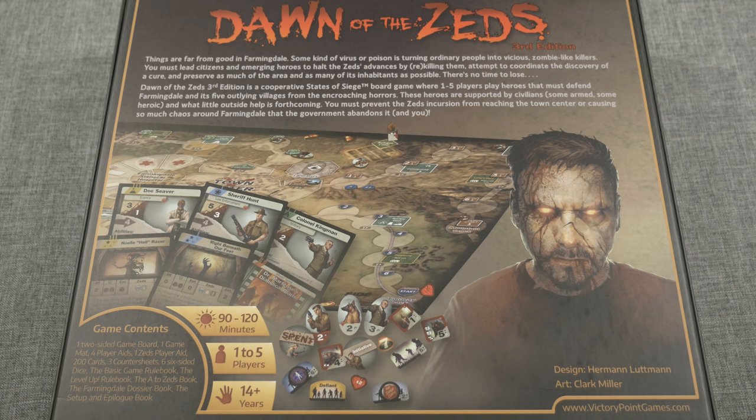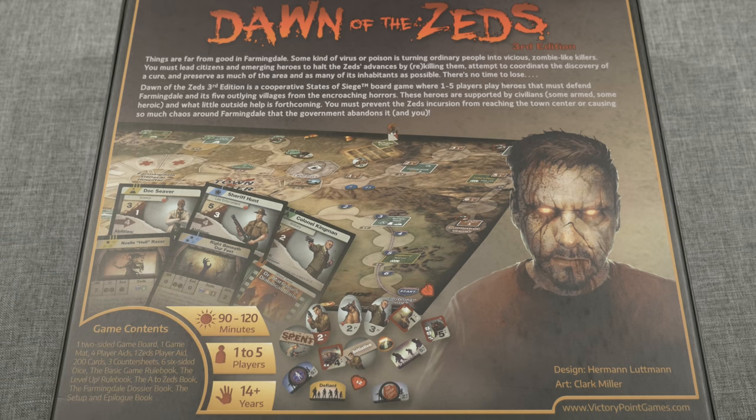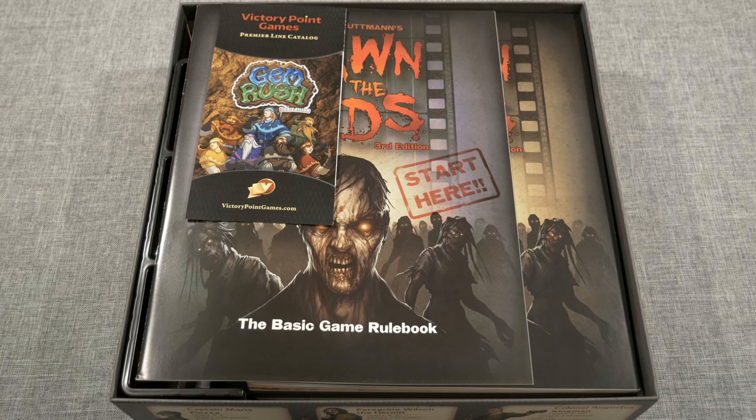As you can see in the bottom left-hand corner of the box, the game contents are all laid out here, as well as the time it takes to play, the number of players, and how old you should be to play the game. So without further ado, let's flip this thing over, unbox it, and see the components that come inside Dawn of the Zed's 3rd edition.